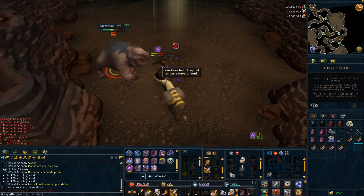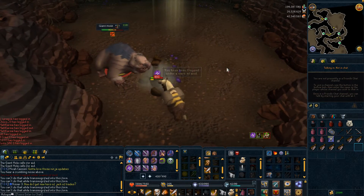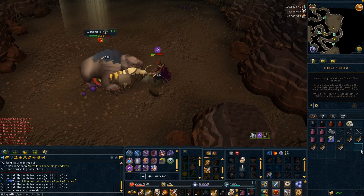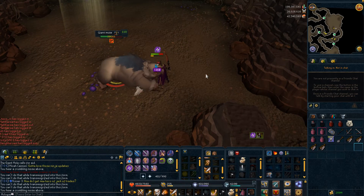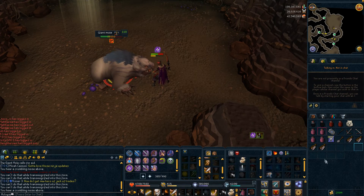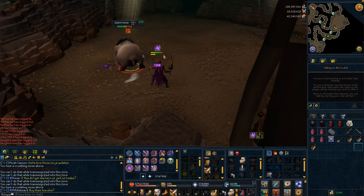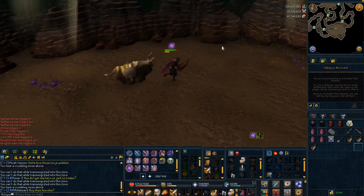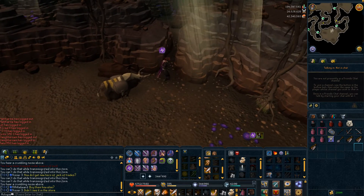If you use the Falador Shield 4 in Artisan's Workshop, you'll gain 5% more respect. The confirmation message for using the shield's prayer restoration has been removed. Also, you can no longer use the Falador Shield 4 to find the Giant Mole, as visual cues now replace that function.